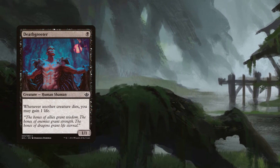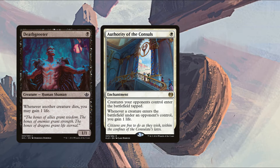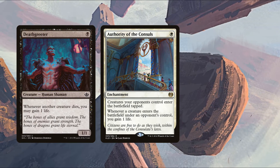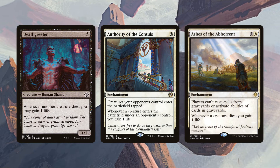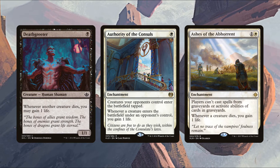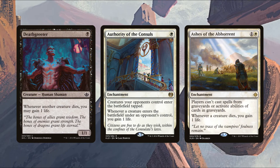We don't even have to kill opponents' creatures to get value. Deathgreeter gains us one life whenever a creature enters the battlefield, including under opponents' control. Authority of the Consuls has a similar effect — it only triggers when opponents' creatures enter the battlefield, but it also makes those creatures enter tapped for just one white mana, and it's an enchantment so it's harder to remove. Ashes of the Abhorrent does the same and also stops players from casting spells from graveyards.